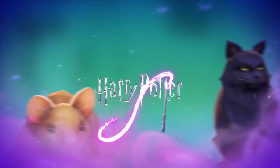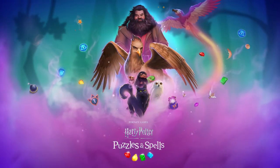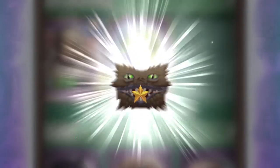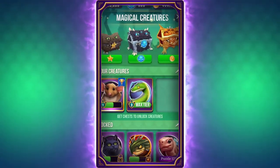Earn exciting new benefits for unlocking and upgrading magical creatures in the newest update from Harry Potter Puzzles & Spells. Unlock and upgrade your creatures by collecting creature points, which can be found by unlocking creature chests. Chests can be unlocked by earning three currencies.